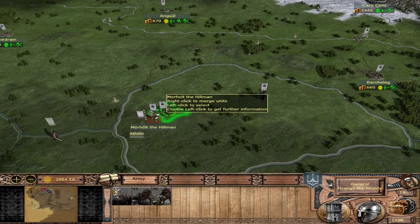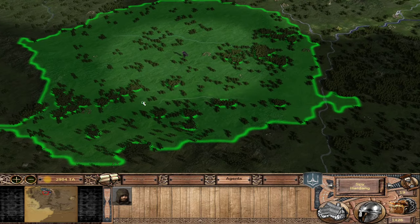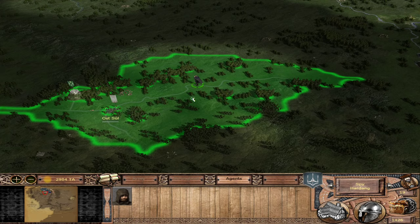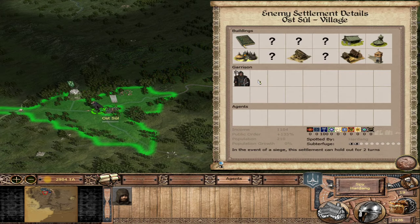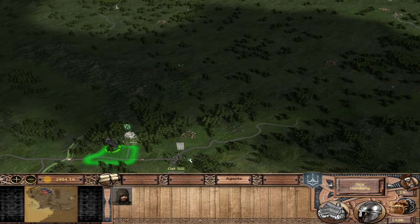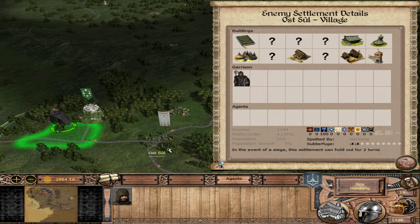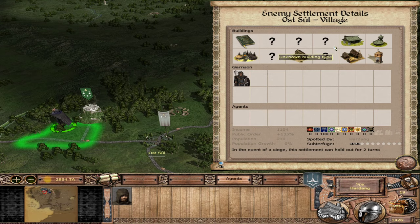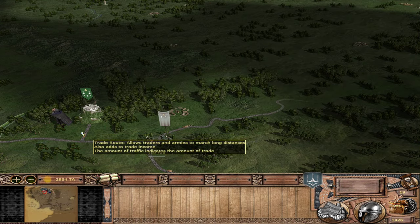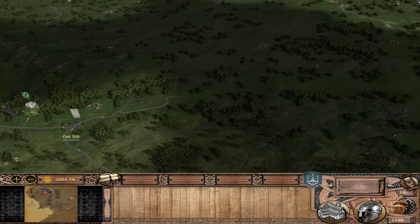Picking up right where we left off. We'll send the scout down to the south to get some vision on Ost-Sul and Weathertop. It's good to scout this place early. It's also a very tough place to assault because even though this is a village, it uses the battle map of the fort. When you attack Ost-Sul, you need to walk all the way up to the top of that tower regardless of faction. Your soldiers will be exhausted by the time they get there, so it gives the defenders a huge advantage.